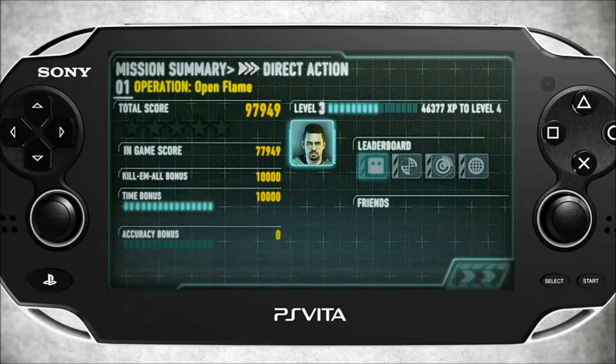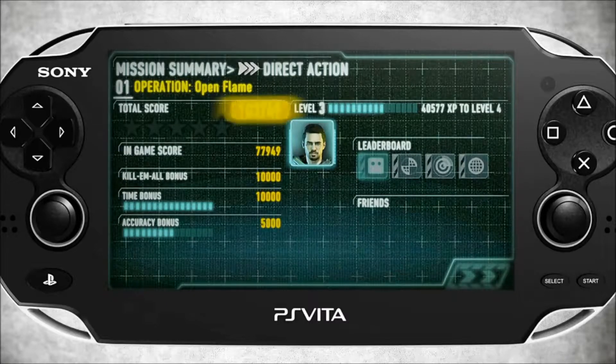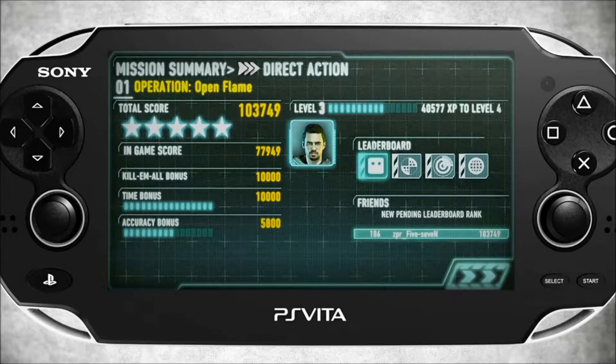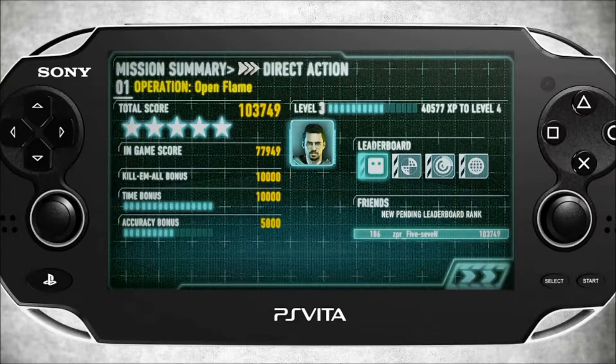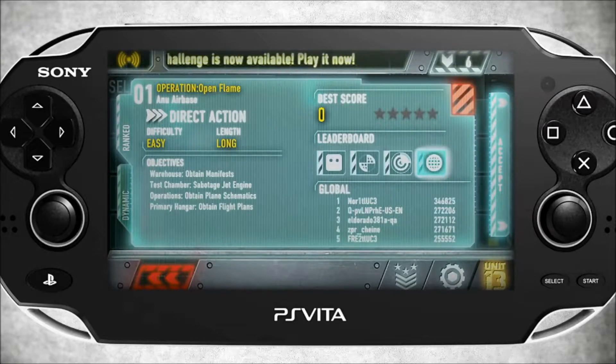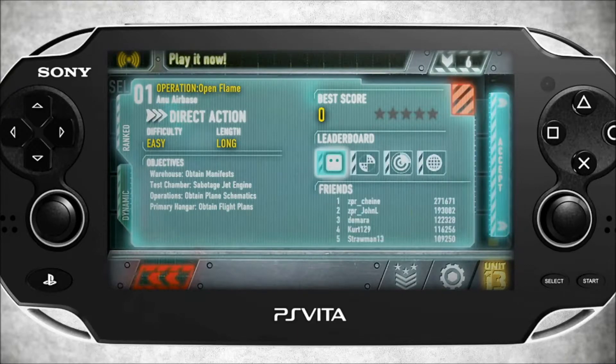But unlike most leaderboards, ours aren't a passive experience. Instead, Unit 13's leaderboards actively inform you when you've set a new high score, and let you know when you've beaten a friend's high score in each mission. All ranked missions are scored and posted to our leaderboard system, so as long as you're online, you're always competing against friends and getting updates on new high scores.